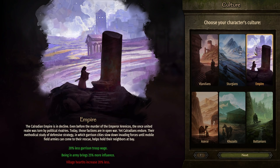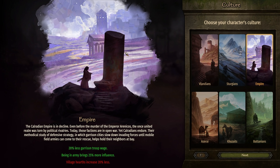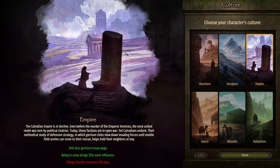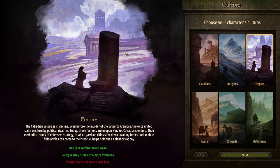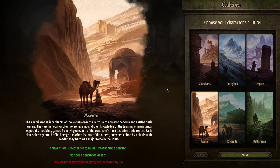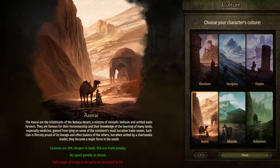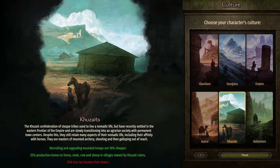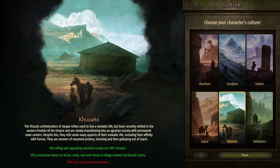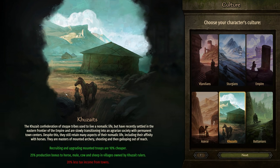Sturgia's con is 20% more relationship penalty from kingdom decisions — so anytime you go to enact a kingdom decision and people oppose it, there's a 20% greater relationship penalty. For the Empire: 20% less garrison troop wages, and being in an army brings 25% more influence. The con is village hearths increase 20% less — meaning villages grow larger and more wealthy more slowly. For Aserai: caravans are 30% cheaper to build, 10% less trade penalty, no speed penalty on desert. Daily wages of troops in the party are increased by 5%, and there's 25% production bonus to horse, mule, cow, and sheep in villages.